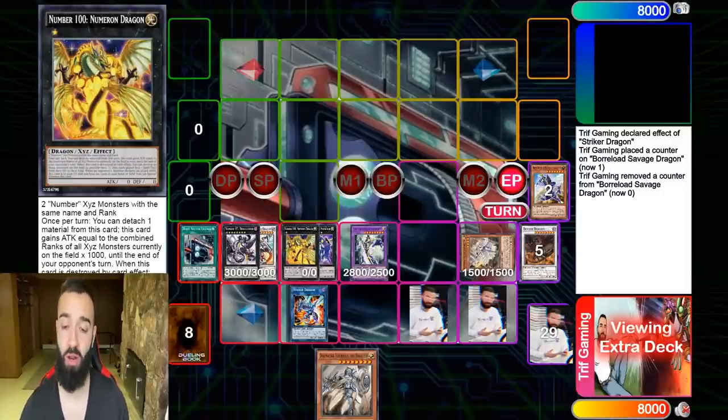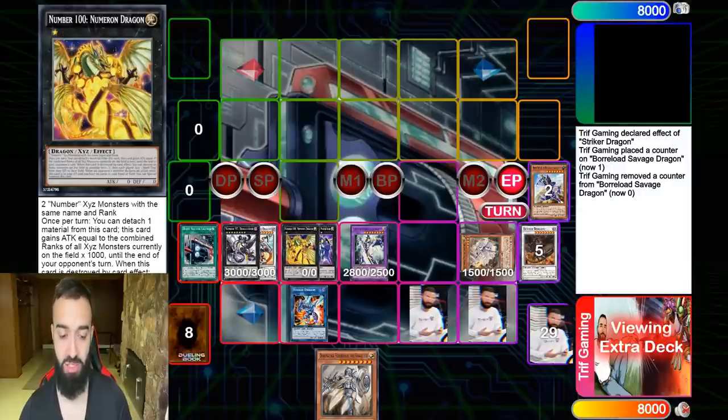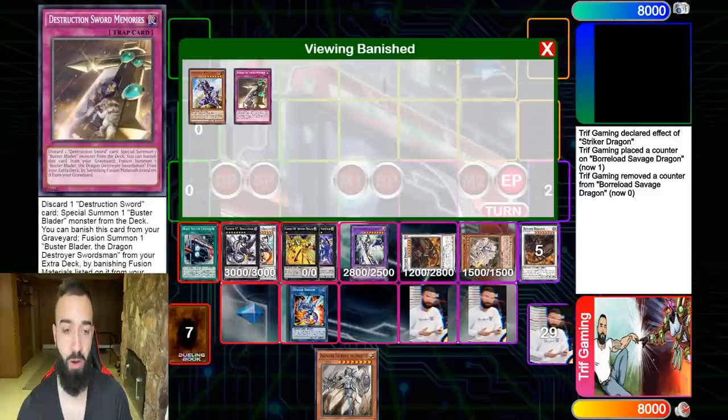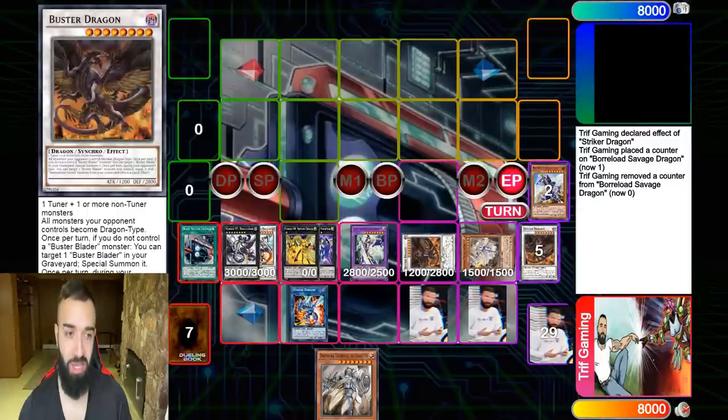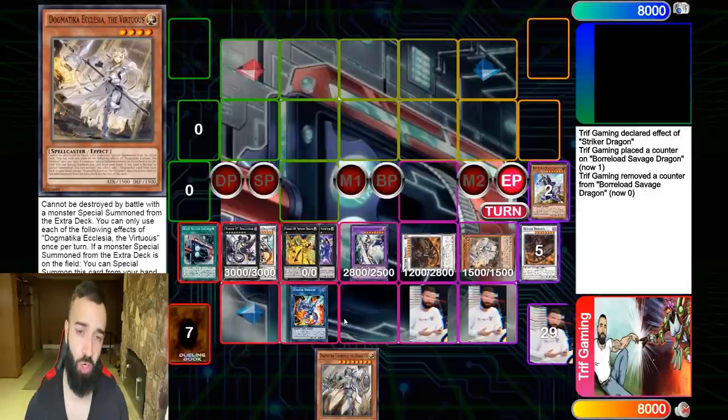No one plays this Rank 8 package — I think it's really good. If you can't OTK because they set too many cards, you can Rank 8 into Galaxy Photon Lord instead for another negate. Then on your next turn, Trap Trick into another Prologue, bring up Buster again to stop them another turn, then destroy them via this card or Saline Access Code. This deck is so, so good and it deserves respect.